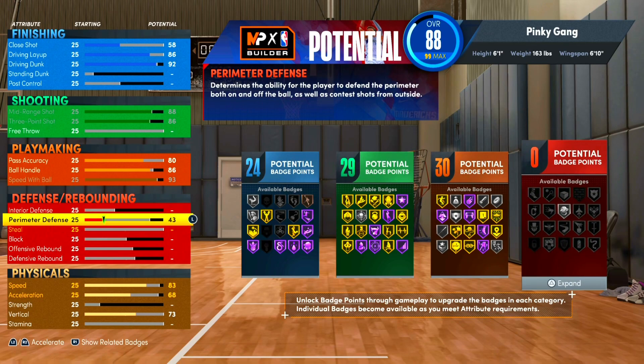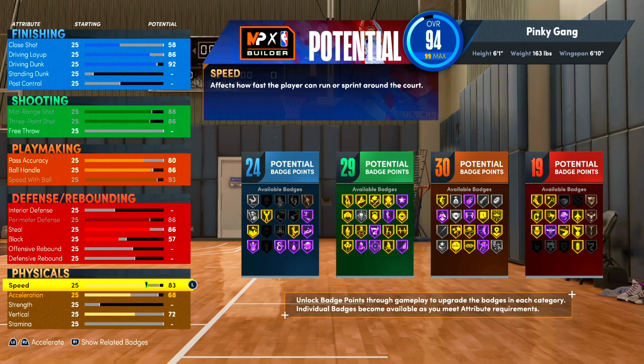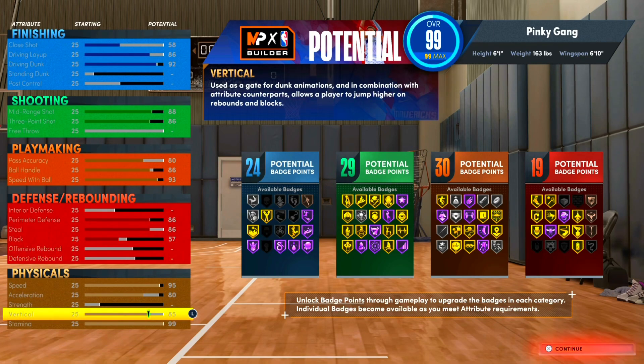For defense: we max our perimeter defense and get steal to 86. For block, we give it a 57 to get one more defensive badge — I want to try to get some chase-downs even at six foot one, I just think it'd be hilarious. For the rest: we max speed and put remaining attributes on vertical, giving us an 85 vertical. So we're at 94 overall with nearly max physicals.